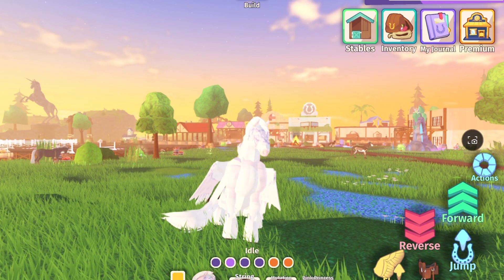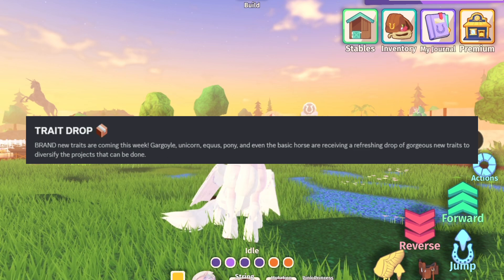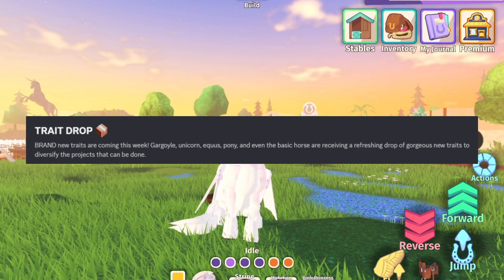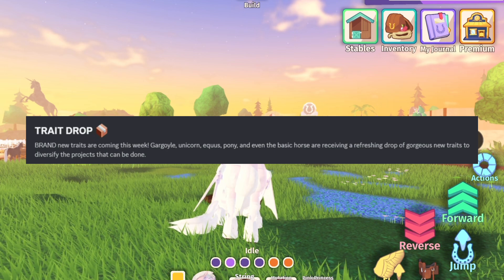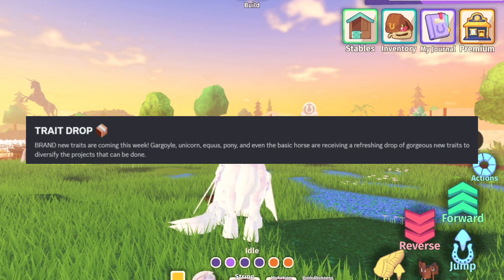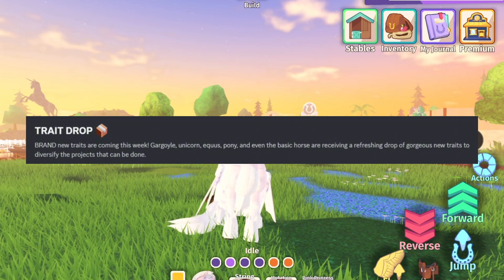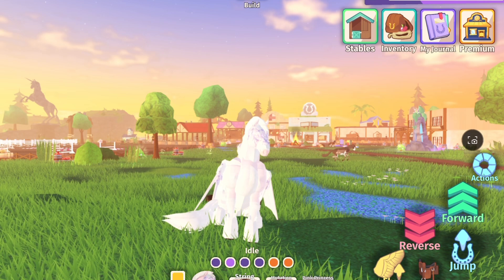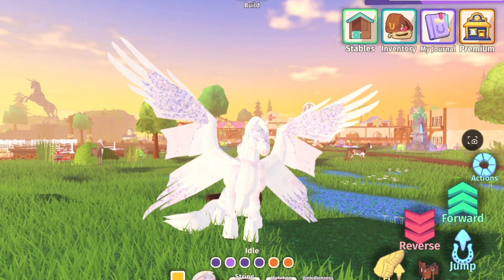Next is a Trait Drop. Brand new traits are coming this week — gargoyle, unicorn, pegasus pony, and even the basic horse are receiving a fresh drop of gorgeous new traits. I've never heard that term before but I really hope they come out with new mane details.